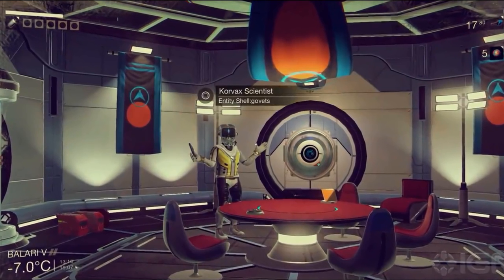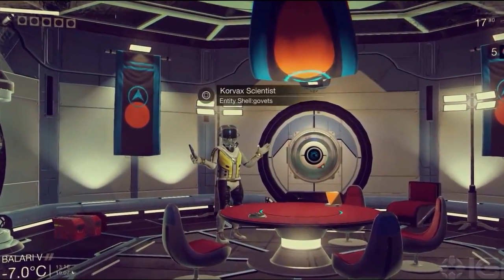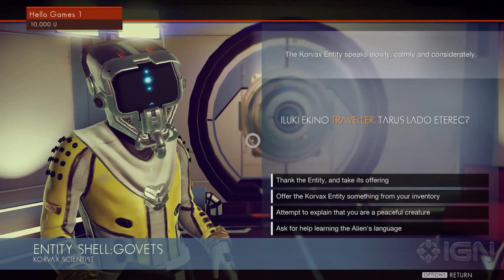Inside the base was a Corvax scientist — this is the same one that was shown in the recent leaked photos too. We got a look at the dialogue and it gave us just as much information as the monolith did — not too much. We won't know much due to little knowledge of the language, but the outcome of each choice is unclear. I'm sure the outcome will all depend on your relationship with the race and your knowledge of the language.